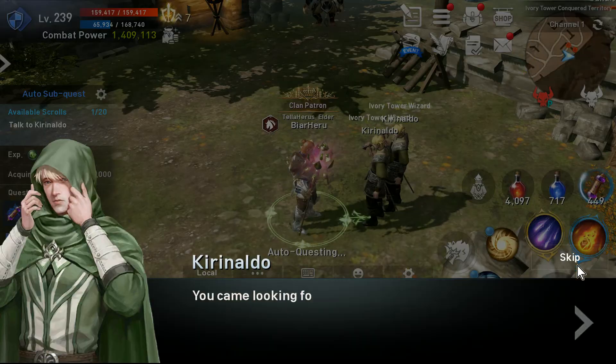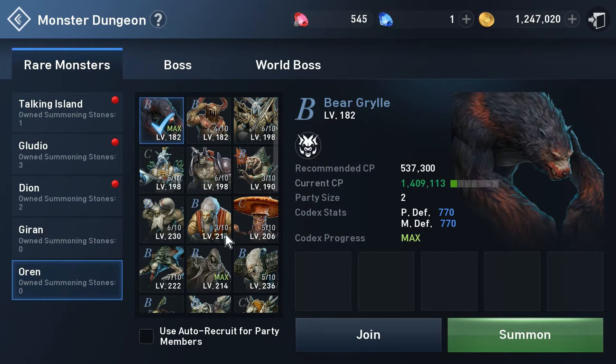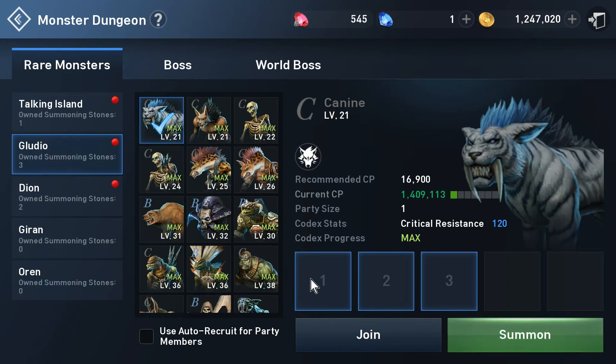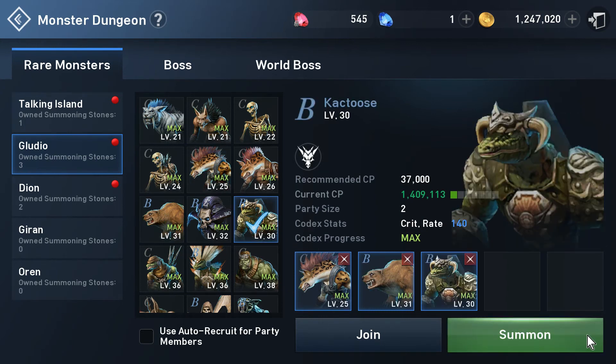If I show you my Oran which is not max, you can see I'm level 6 out of 10. Let's summon that one. If I had five stones I could press one for that one, then change and do the next. They come after each other up to five max. If you have three stones, three of these will be highlighted. As you can see here I have three of Gludio, so I can choose that one, that one if I need, and that one. Then I press summon.